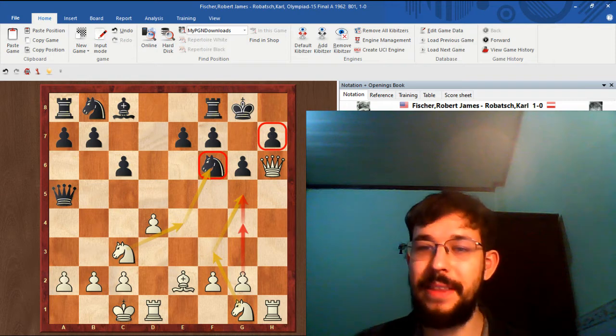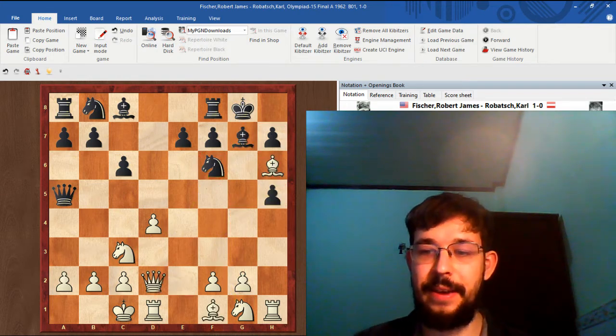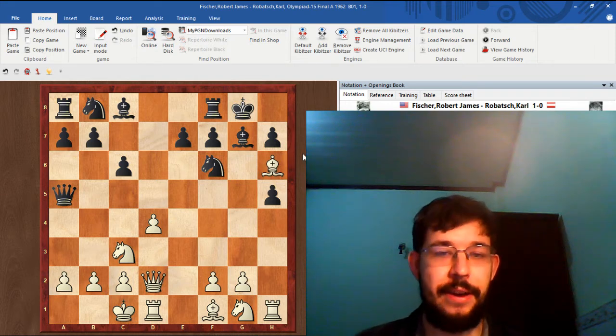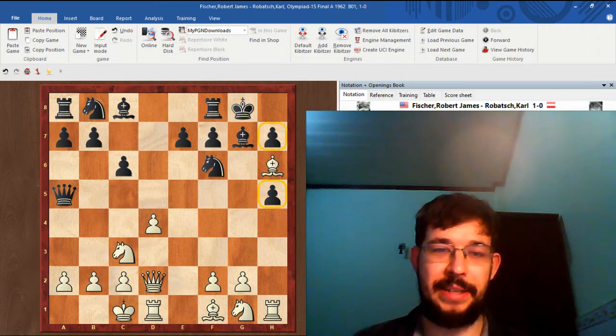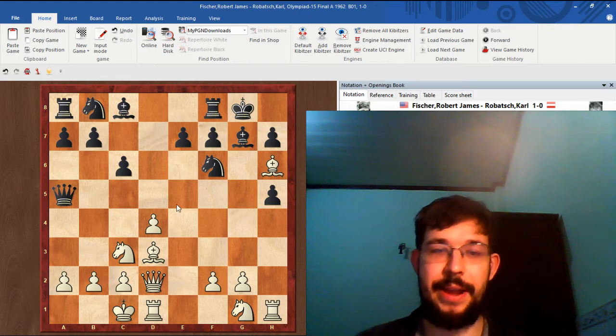The game continued gxh5. When they play moves like gxh5 we shouldn't just try to refute them instantly — we can rely on the long-term weakness around Black's king and the fact that Black's not really in time to create counterplay of his own. Bishop d3 steadily builds up the attack and makes sure all the pieces are involved.